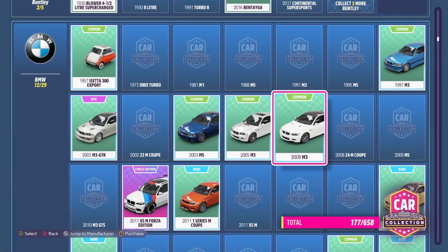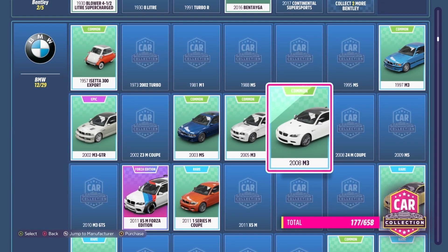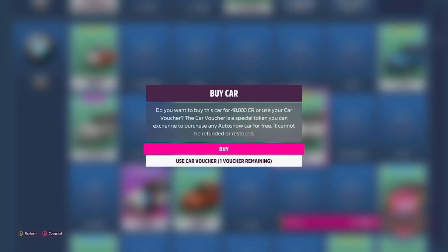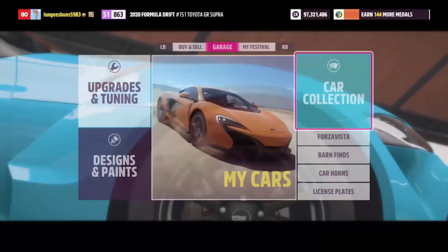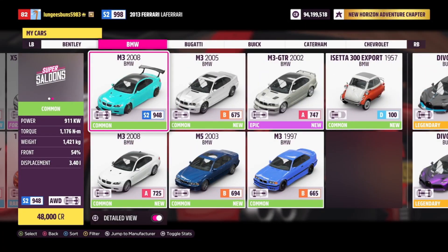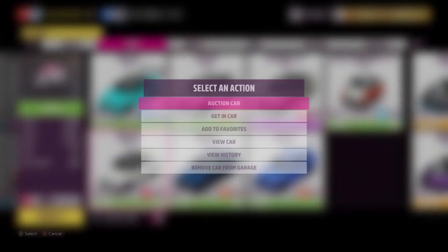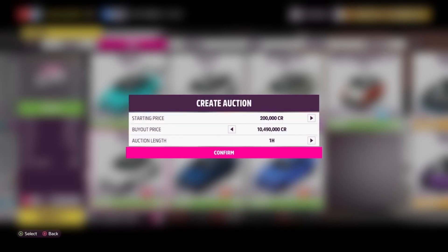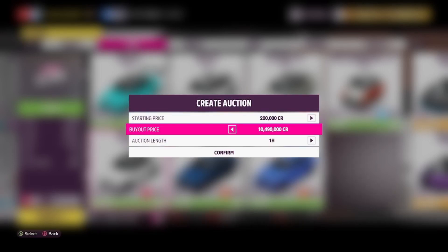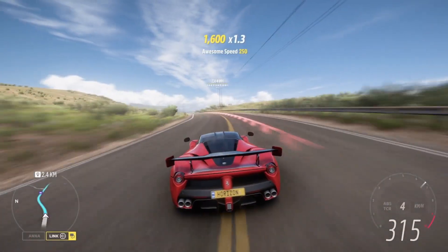The first thing you need to do is go into the car collection and purchase the 2008 BMW M3. This can be acquired for 48,000 credits, and once you've got one or two — or however many of these cars you want — you can head over to the auction house and put them up for sale. As you can see, these cars can actually be sold for a max buyout of 10 million per car. This is an absolutely insane profit margin and is easily one of the best methods to use in Forza Horizon 5 to make some credits quickly.